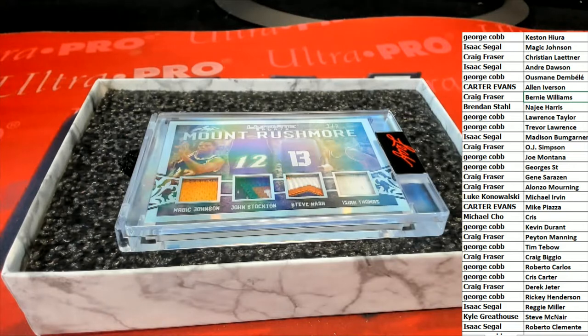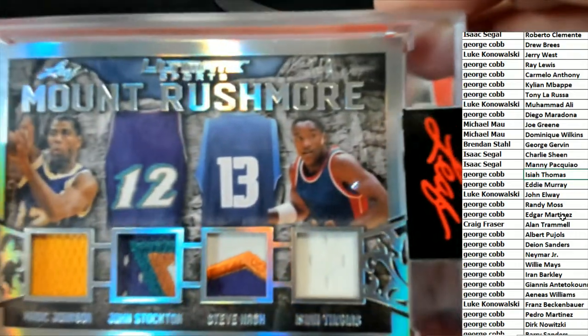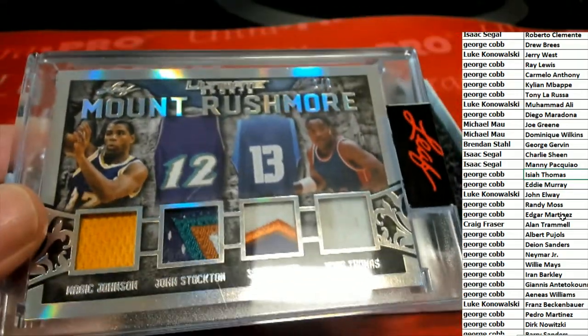I think Isaiah Thomas is on here. Stockton is confirmed not on there. Nash is confirmed not to be on there either. Going by our checklist, Thomas is owned by George. So good luck Isaac and George in the random for this hit — we'll random this at the end. That is Isaac and George, random two of two. Some really nice swatches on there.